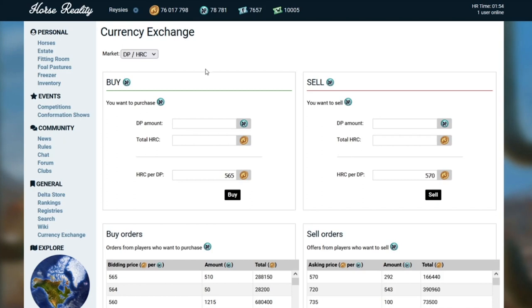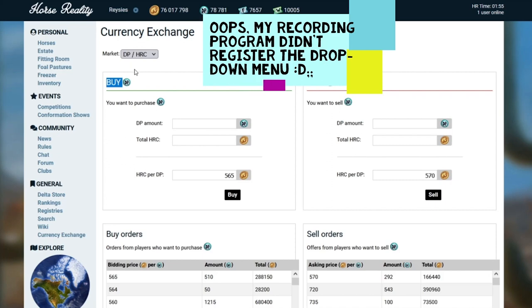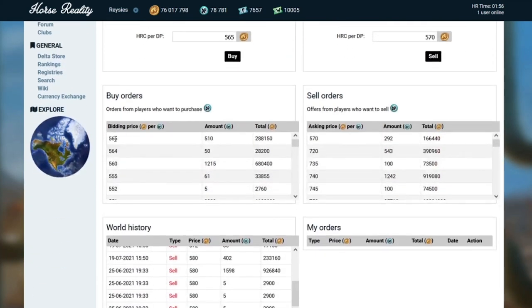Let's get into the mechanics of the page itself. On the left side of the screen, you'll see the buy orders. These showcase the orders players have put in because they want to pay HRC for whichever other currency they're after — in this case, DP. On the top drop-down menu, you can select between DP (Delta Points), Foundation Tickets (FT), or Wild Park Tickets (WT). This first column shows the highest buy price that somebody is willing to pay for Delta Points. Currently it is 565 HRC per one DP, and there are orders in for a cumulative amount of 510 Delta Points at that specific price.